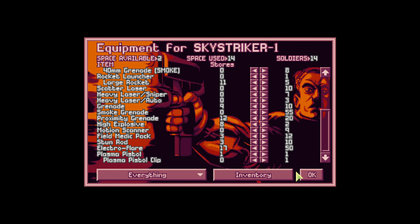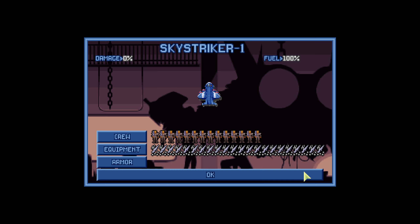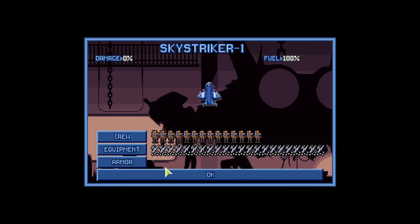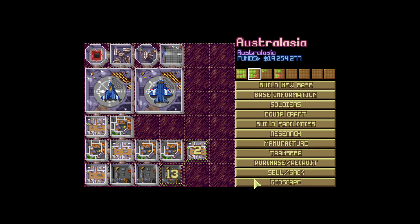Smoke grenades — oh my gosh. What's the story on electro flares? Let's check the other stuff. We've got seven Heavy Laser Snipers — that's pretty good, this team is pretty well set. Armor-wise we're a little light — we've got to get the armor up, it's not great. We're so low on manufacturing. Australasia, what are you working on? Motion Scanners — okay, that's going to be done real soon.